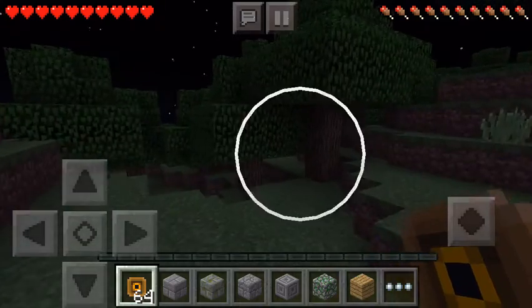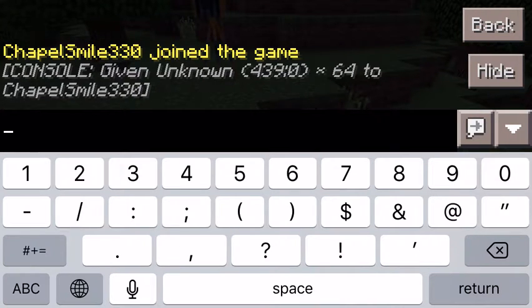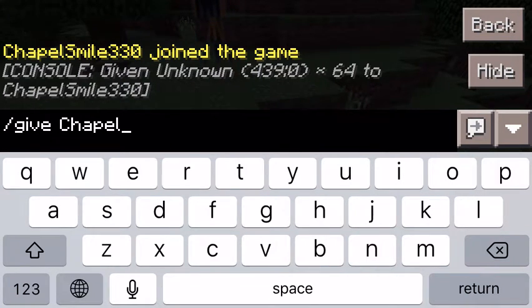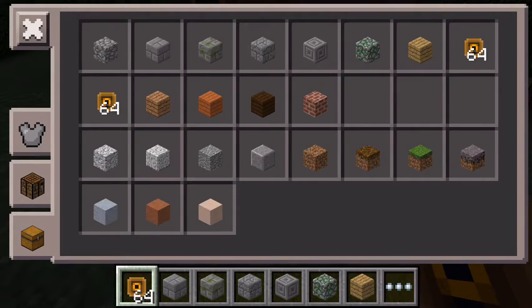You must be in survival and you must be on a server. You want to go into the command and do slash give, then your username, and then the code 439 — it has to be exactly that way. You wouldn't write Chappelsmile330, you'd write your own username of course, and hit enter.